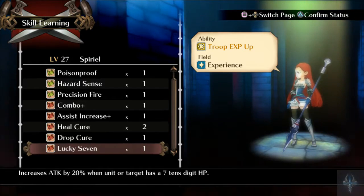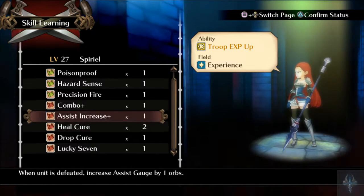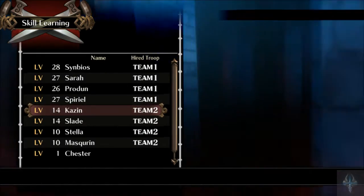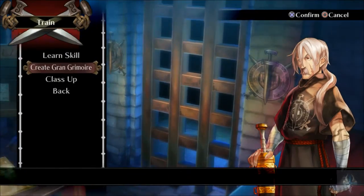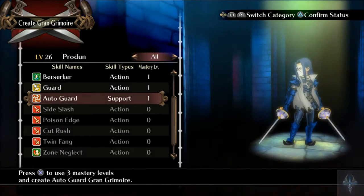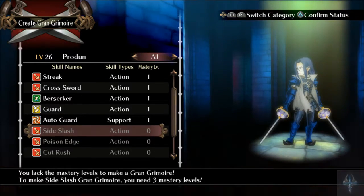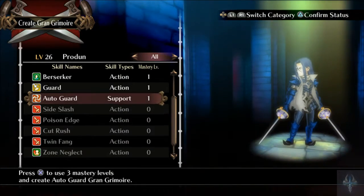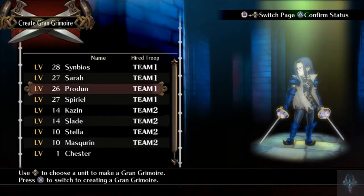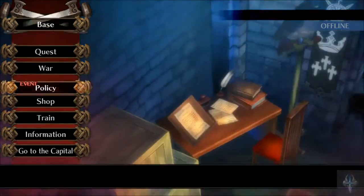Let's see — we've got lucky seven, drop cure, recover from status effects when item is dropped, heal cure, assist increase, combo plus. I kind of want to make combo plus on Proton. I've got auto guard. Can I not learn critical plus? I guess I can't — I thought I could. Policy — what do we get? Check policy.